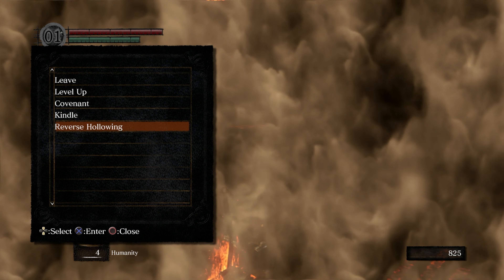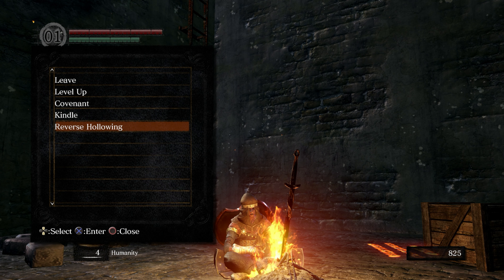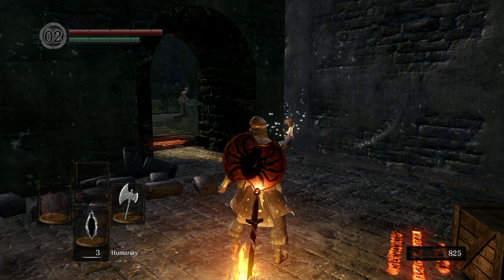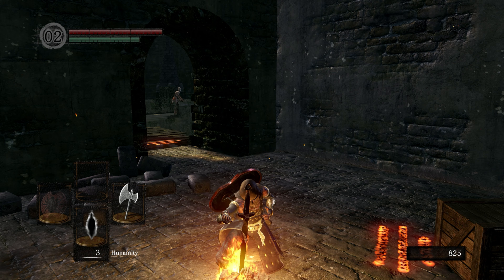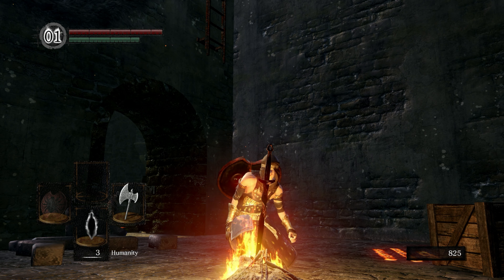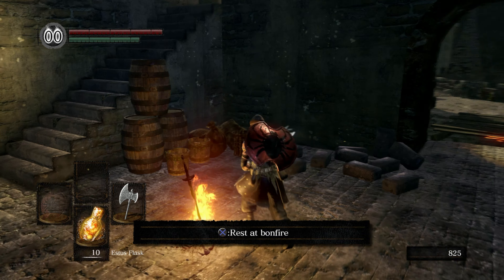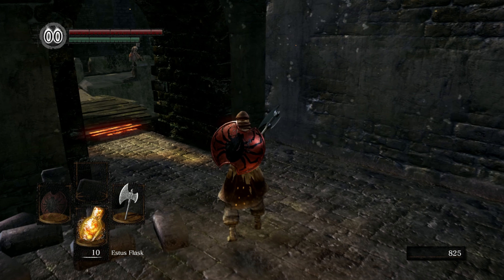If you pop a humanity, you can either reverse your hollowing - which lets you summon people and changes your cosmetic from being a hollow to being human - or you can use it to kindle your bonfire. When you kindle it, it lets you have more Estus flasks. Let's go ahead and reverse hollowing... humanities restored, so now we look like our true self. Then we can kindle the bonfire and go from five to ten. I probably shouldn't have wasted humanity on kindling this one since the boss in this area is pretty easy, but I wanted to show you how the whole thing worked.